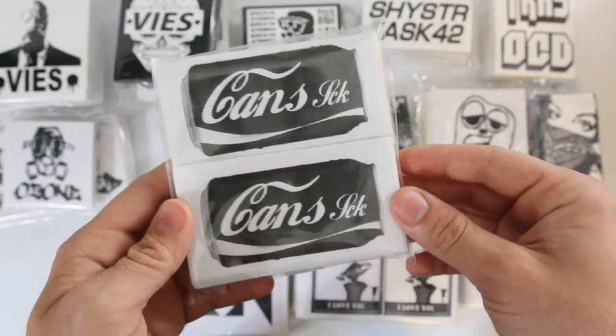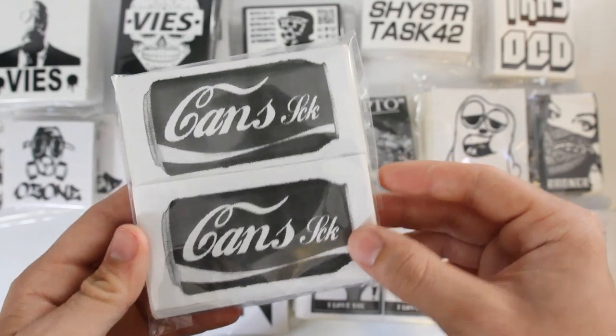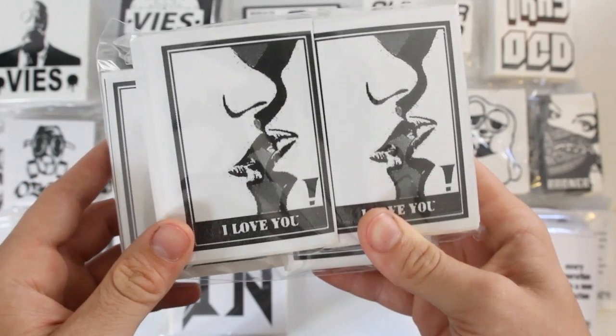Cans got 200 3 by 4 in this little Coca-Cola can design, and his SCK crew off to the side. Kiss got 500 3 by 4 in these two girls kissing design.